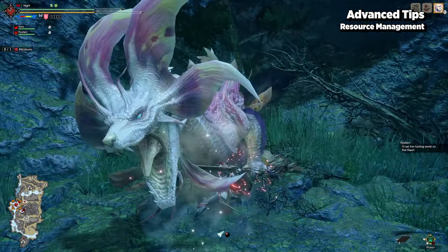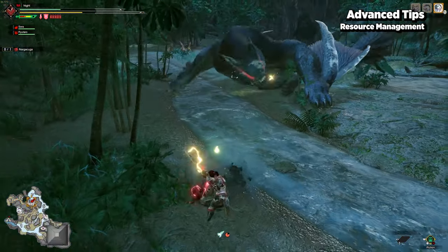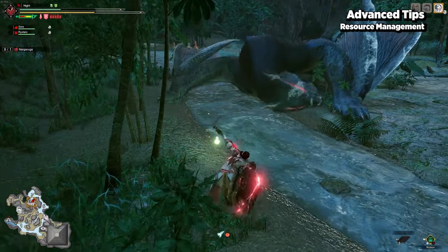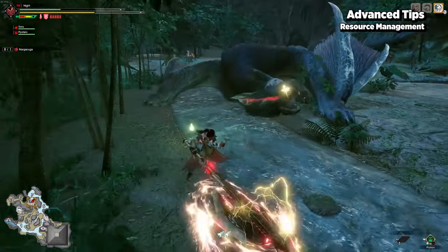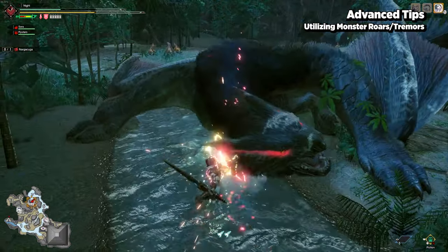You can also utilize the deflect immunity from sword boost in order to reload for full phials and then get into red or overheat gauge to have a backup on hand to fill up. Although roars and tremors don't typically deal damage, they can still be used to your advantage.